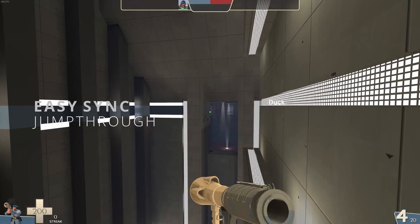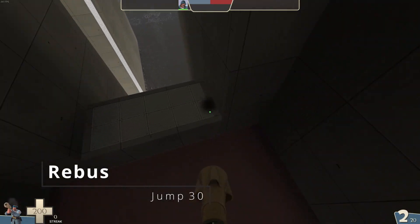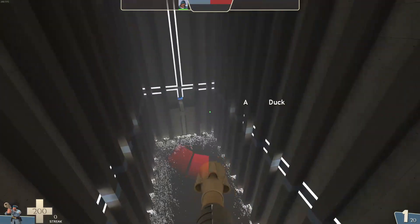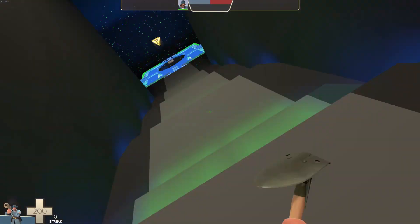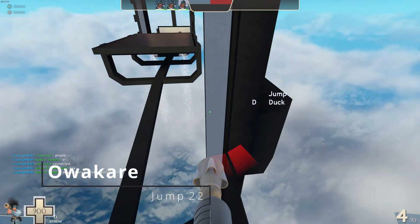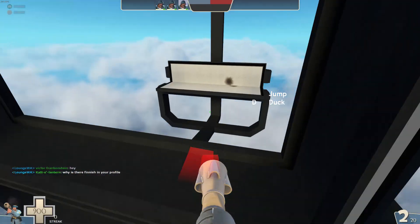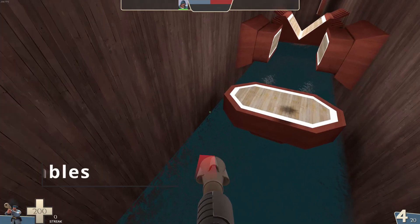Sink jumps often get criticized for not being useful for casual play, but while you may not be doing sink jumps in-game, a lot of the skills transfer over. Learning sink jumps helps you get a better understanding of how fast your rockets move and how fast you're moving, and also improves your sense of timing and distance. The precision required for these jumps helps you become consistent, and makes it all the more satisfying to hit a good sink.